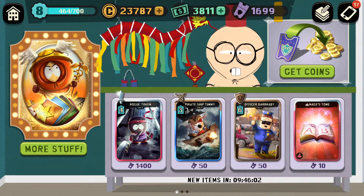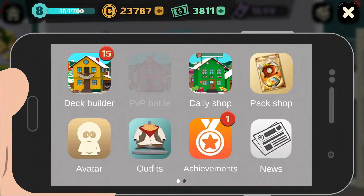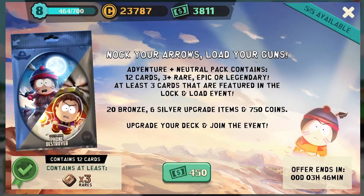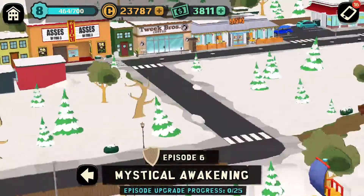Rogue token - I already bought my rogue token. So time to go to the story mode. Can we get to the story mode from here? No, we can't - we have to click home. Oh here we are, what's this? Offer ends in three hours, it's about to end. We do not want last minute lock and load packs, so that's okay. Let's go to the story mode.